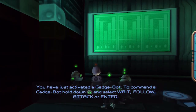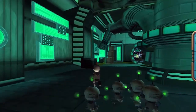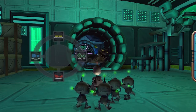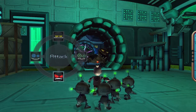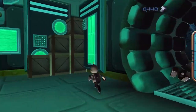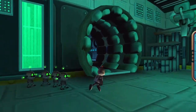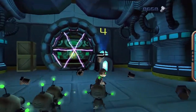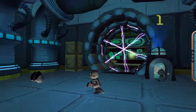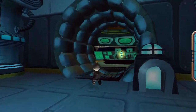We have just acquired a Gadget Bot. To command a Gadget Bot, hold down Triangle and select Wait, Follow, Attack, or Enter. So I was kind of lying when I said we saw everything Clank could do — this is more or less the main gimmick of controlling Clank in this game, and in future installments as well. If you see a door nearby, chances are you'll have to enter a certain number of Gadget Bots into that door to unlock whatever's in your way.